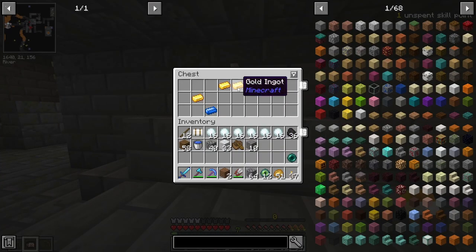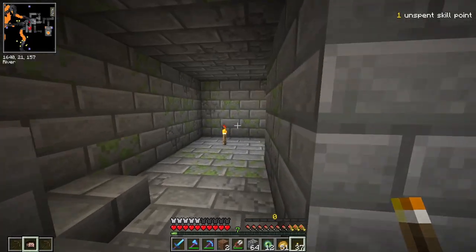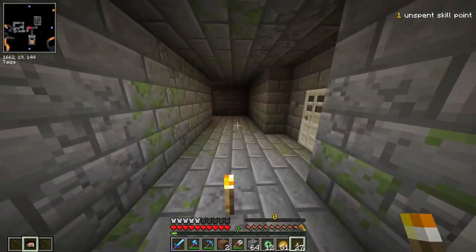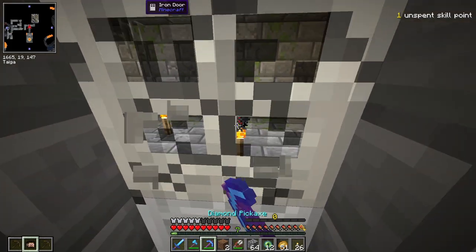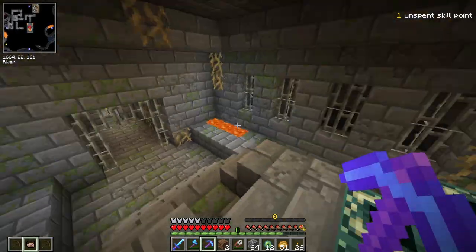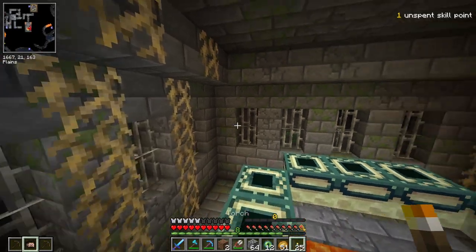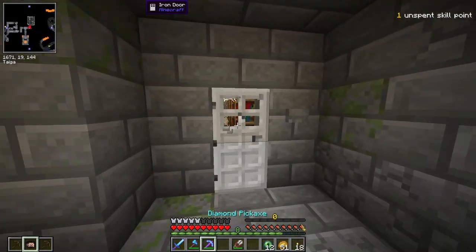Let's break this and quickly get rid of the spawner. We have found the portal room, ladies and gentlemen — that was actually pretty quick! Now let's take a look at this library. I'll grab this string because I don't have a lot of that. There's a chest — let's see what we've got. An ancient tome: plus one punch, plus one loyalty, stasis and channeling. Not really that interesting.